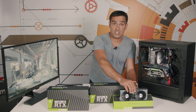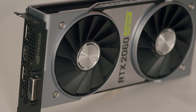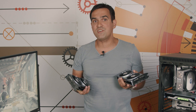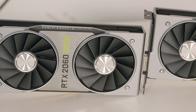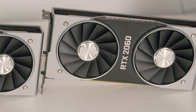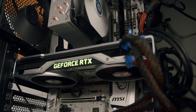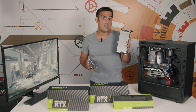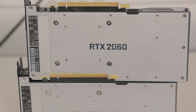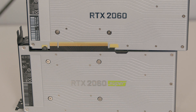I tested the Founders Edition versions of both cards and there is a change in the design department too. On the face of the card, the logo is centered on a chrome surface — a small detail that offers an interesting look but is a fingerprint magnet. The cooling uses two fans with a big radiator beneath them. On the backplate, Nvidia left the Super logo as another mark, and while the backplate is part of the cooling system, it does release heat inside the system.